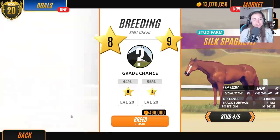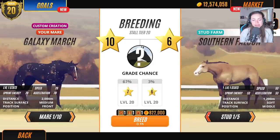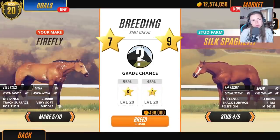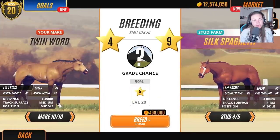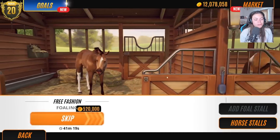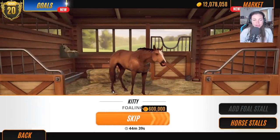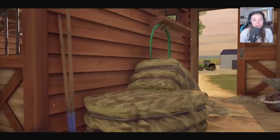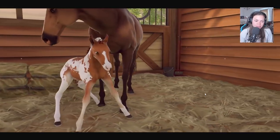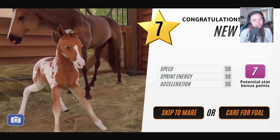I'm still not giving up with this stallion. Let's breed with Kitty and see what happens. Maybe we should breed in one of our market mares. Let's go with Twin Sword — I keep getting the name wrong! Let's go straight into Kitty and see what we get — I need to top up funds in a minute.